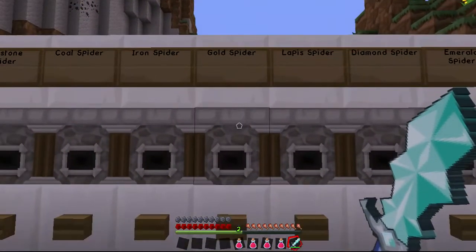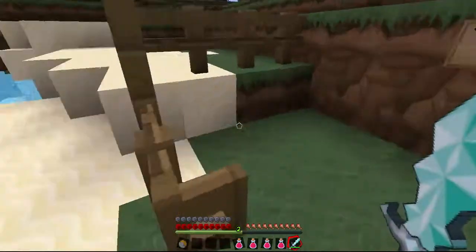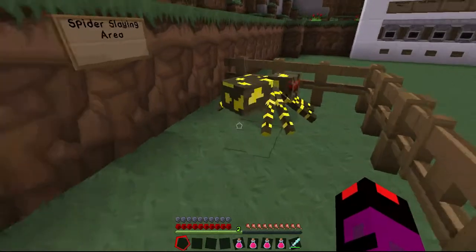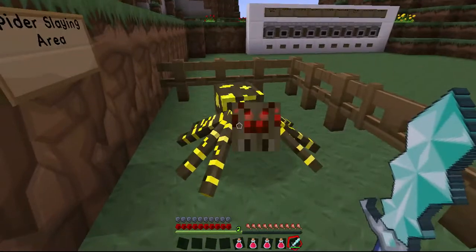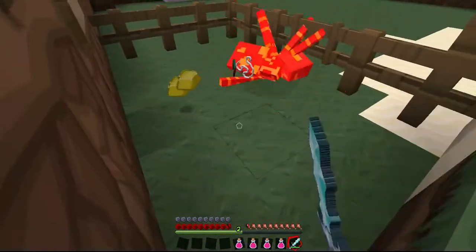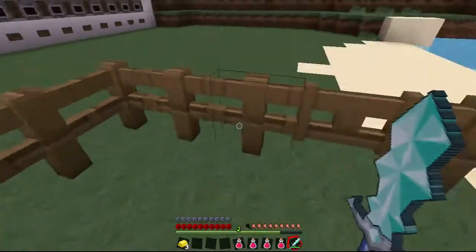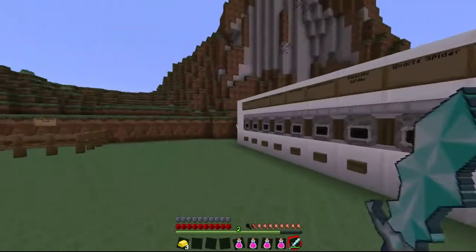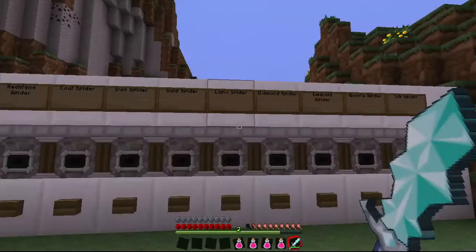The next spider in line is the gold spider. As the name suggests, it's a gold spider. What do you expect it'll give us? Wow, this looks so awesome — the graphics are really cool. Let's see what it does. So it gives us gold ingots, which is kind of awesome, because gold is one of the things I really don't like mining. And about how useful it is in the game, it's really hard to get.